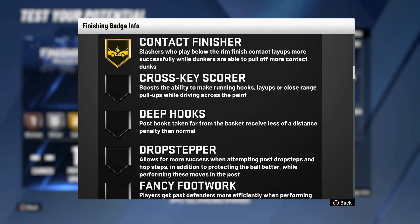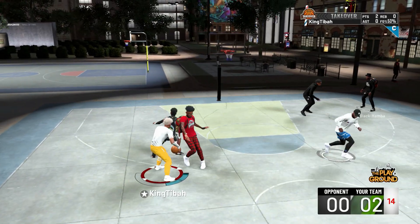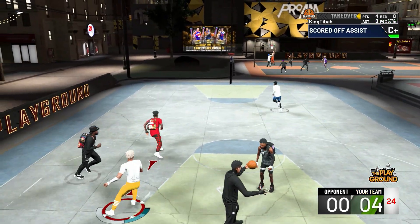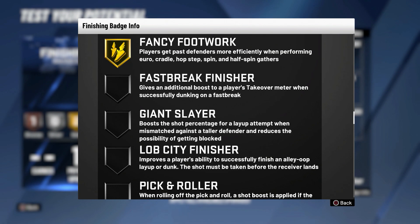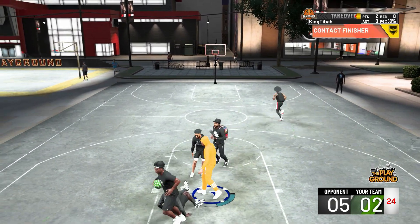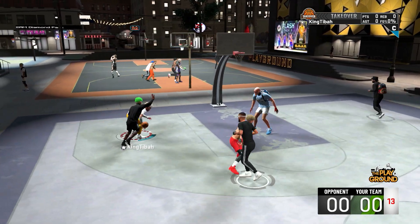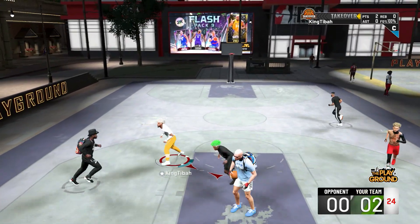Contact finisher helps slashers who play below the rim finish contact layups more successfully, while dunkers are able to pull off more contact dunks — basically like posterizer from other 2Ks. Next is fancy footwork, also max it on gold. This badge improves a player's ability to beat defenders with advanced layup or dunk gathers including euro, cradle, hop step, spin, and half spin gathers — so if you do hop steps a lot, run this badge. The next badge is giant slayer, which provides a boost when taking contested layups against taller players — the taller the opponent, the bigger the boost.